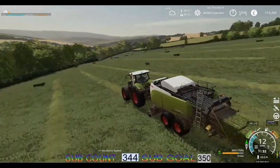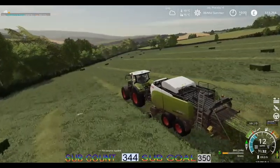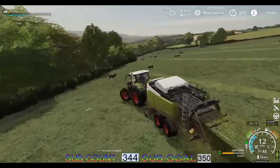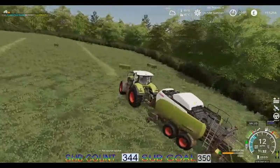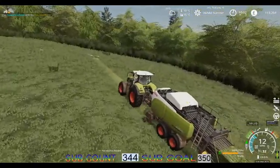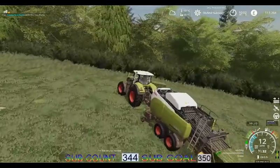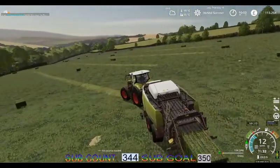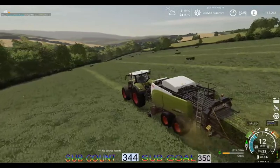We've got the end row down here and we'll start heading back to the top again. The bales are coming out thick and fast. It's well worth leasing the bale wrapper. We're going to see how well it works. We may well make our own silage bales next season, or again use the forage wagon on the back and put grass on the clamp to make our silage that way.